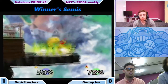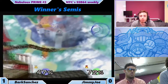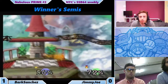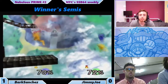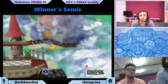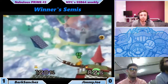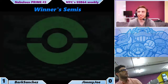Jinder gets the grab, gets the up tilt — very nice. I probably might have waited a little bit, but goes for the down air. Probably could have gone for up airs. Bark on the run — very close. Jimmy Joe gets the jab grab. And another — this might be it. Jimmy Joe takes the next game.